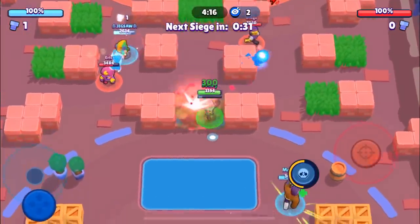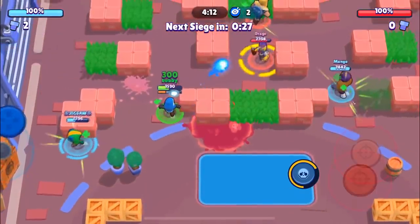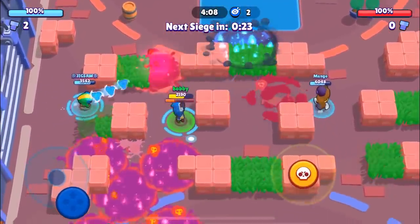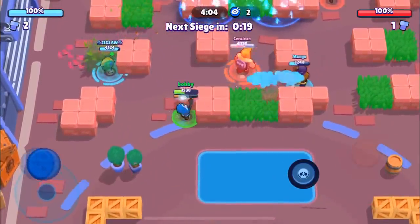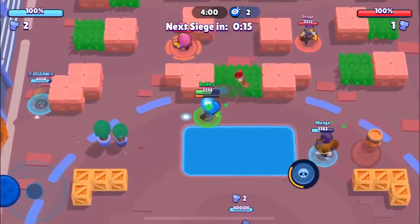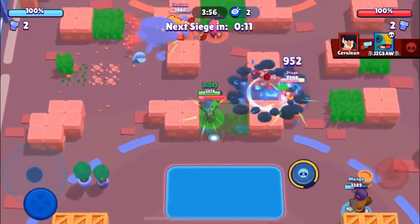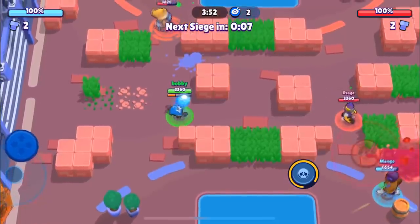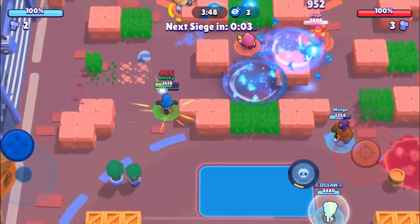These guys are EU players, which is why we're getting shot delay this game. We're probably going to be able to get them pretty low. Cerulean's going to get close and pick up that power-up. They have a lot of momentum. Oh my god, they were able to pull an invisible Leon — that was pretty OP. But we're just going to be dominating our position at least.